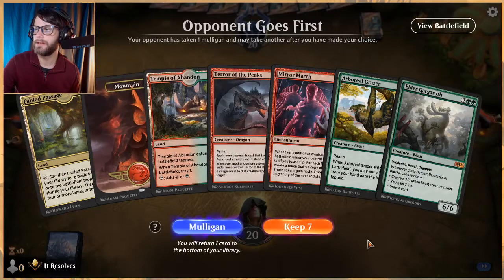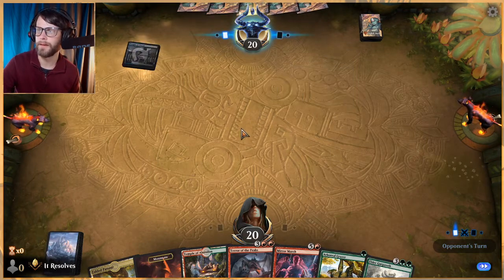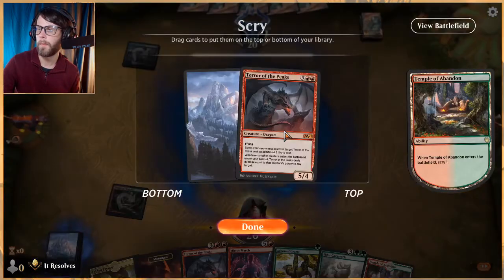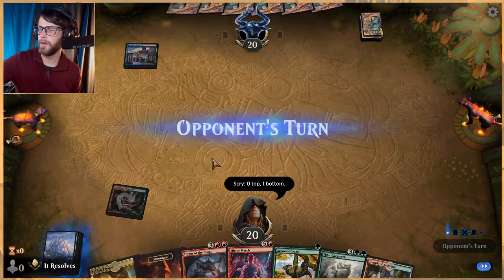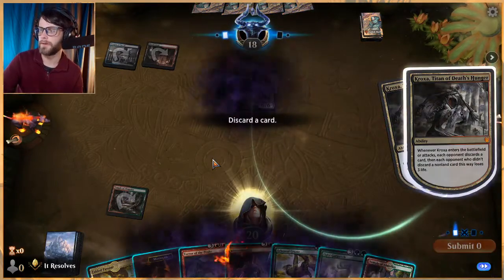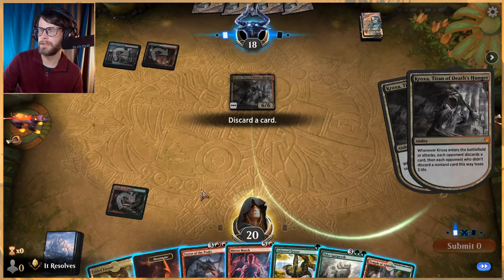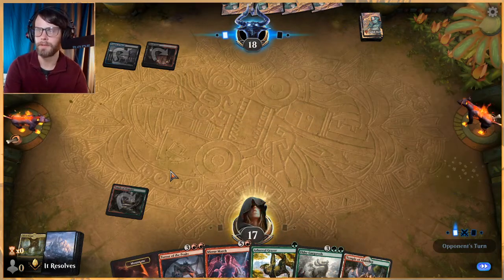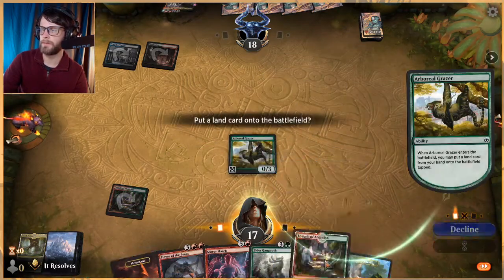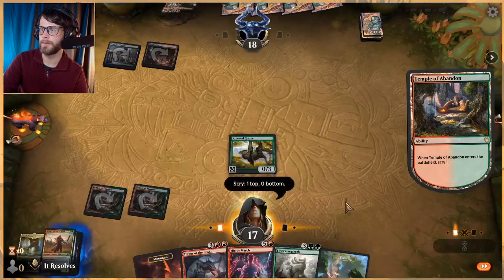This is a very interesting hand — it's a bit weird because we can't play Grazer turn one unless we just draw a green source off the top, which is a possibility but a little tricky. Let's throw that on the bottom and see what we can do. We'll get the Grazer out and play the Temple of Abandon so we can scry. It gives us a play next turn as well, so yeah we'll keep that.